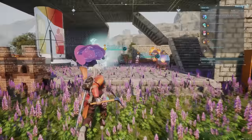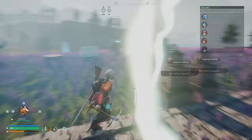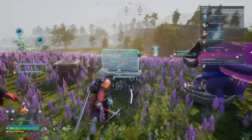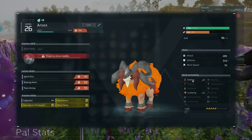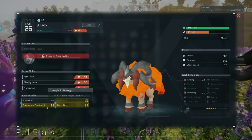Finally, number five is Arsox — a fire dog that is extremely good at smelting in the furnace. Arsox has kindling level two, which for mid-game is extremely good. When catching these pals, be sure to check their passive skills and make sure they don't have negative red ones that decrease work speed — that's not good.